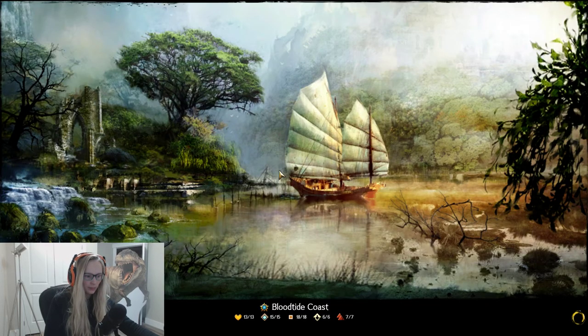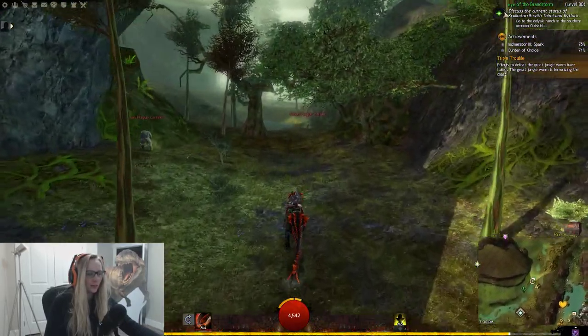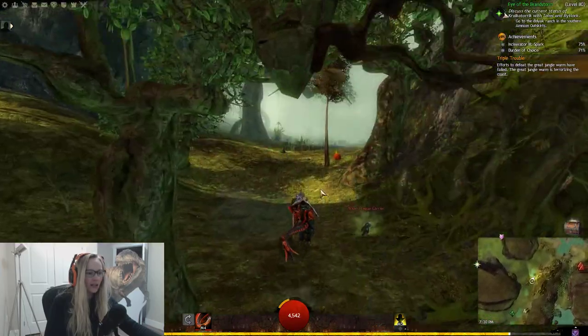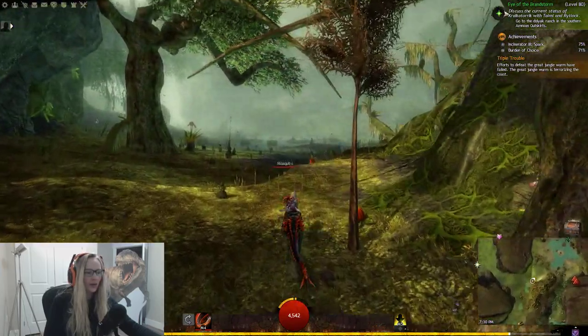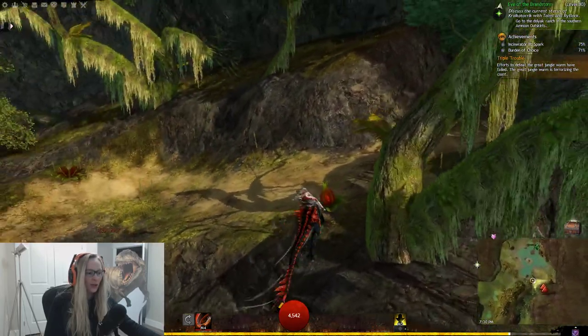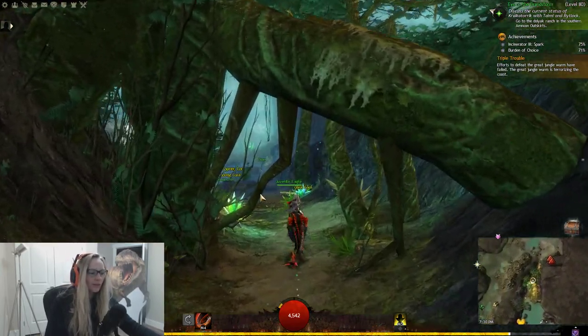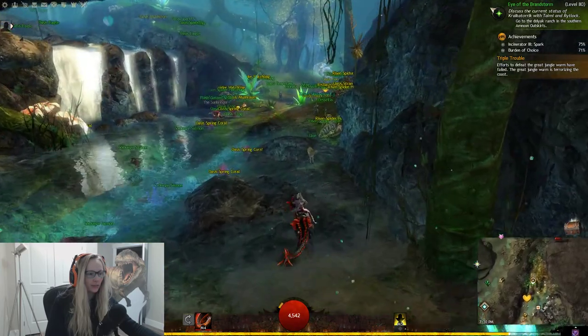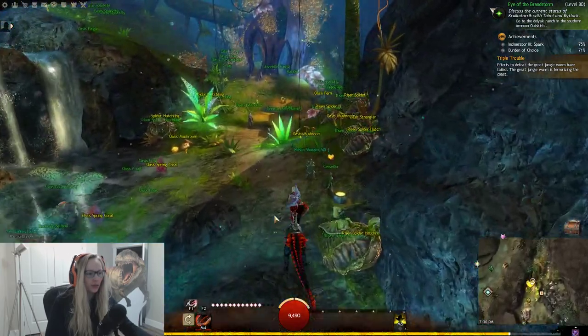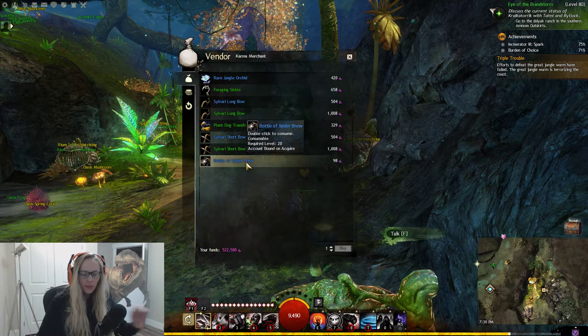Now we're going to the Blood Tide Coast — take the Whisper Will waypoint. What takes the longest are the vendors that have events, because they have a limited time window to sell. That's why it took me so long and I started to forget what I had done. Our heart vendor here sells the bottle of spider brew.